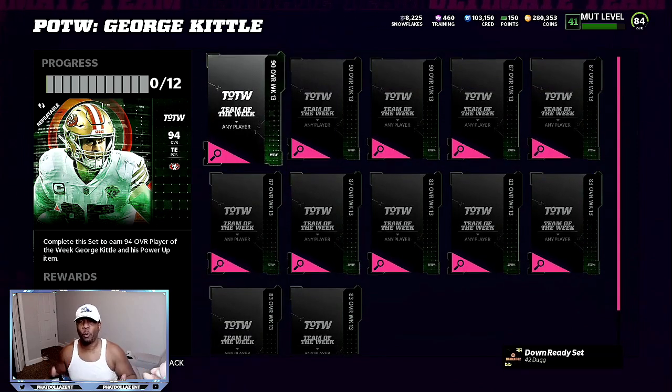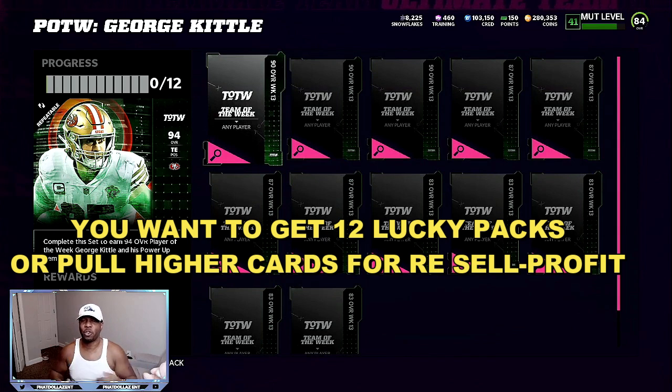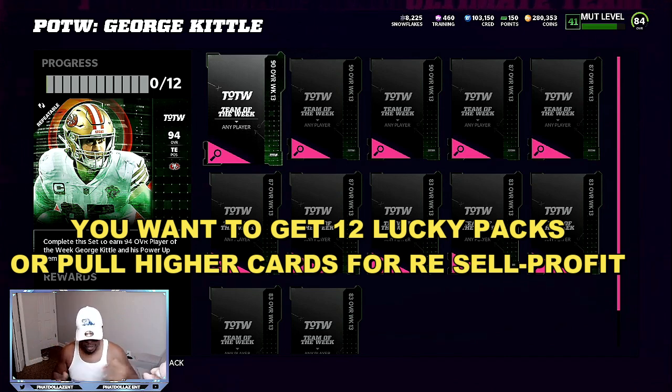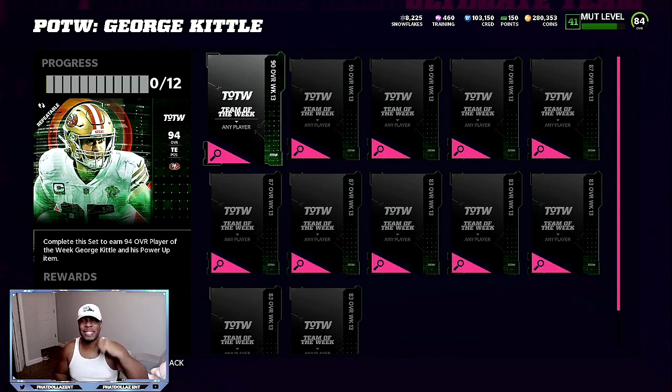You're going to be able to turn around and resell the George Kittle plus his power up for about 265,000 to 280,000 coins. If you are spending around 130,000 to 140,000, you're going to be making 95,000 to 110,000 profit in less than 30 minutes. I'm going to give you the snipe filters and everything, so make sure that you watch the entire video after you drop a thumbs up.